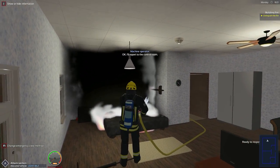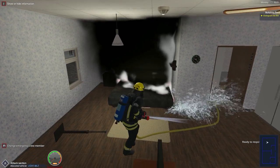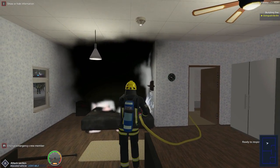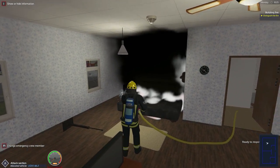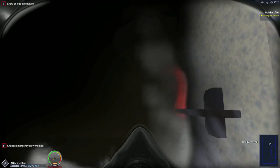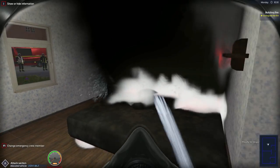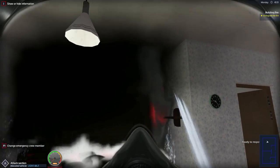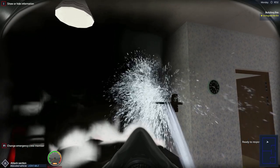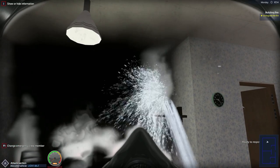It seems to be slowly going out — the bed mattress is smoldering, but of course that would happen because it's fabric. There's a lot of smoke in that corner. I don't think the spray is doing anything. There are still some flames on the wall here — let's go ahead and put that out before it spreads to the hallway or even worse the upstairs flat.